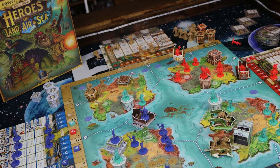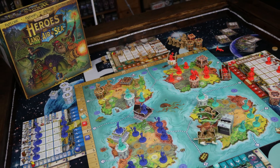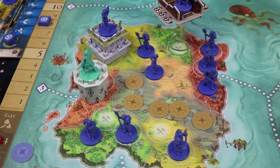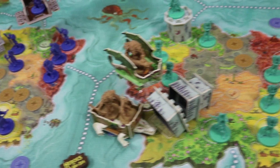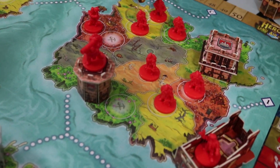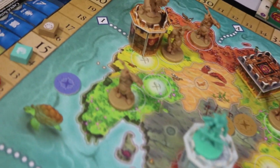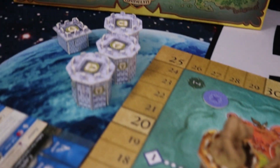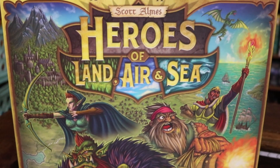You tally up the points, and the player with the most points is victorious. Overall, Heroes of Land, Air, and Sea is a fast-playing fantasy 4X game where you get to build your civilization from the ground up, having epic combats, building upgrades, putting units out on the board, gathering resources, and exploring different areas of the map. You can definitely expect a lot of epicness from Heroes of Land, Air, and Sea.